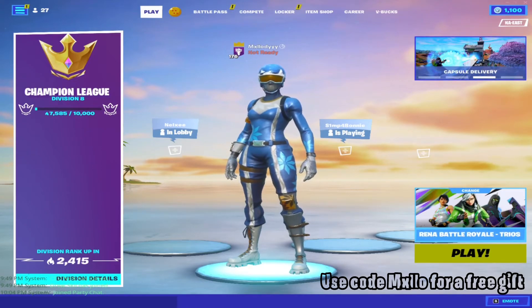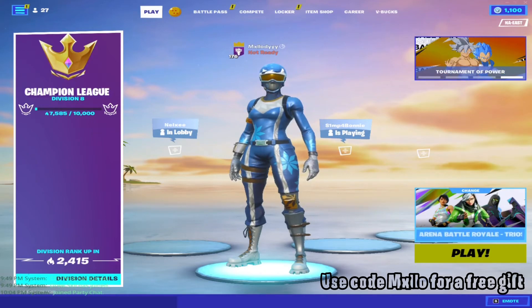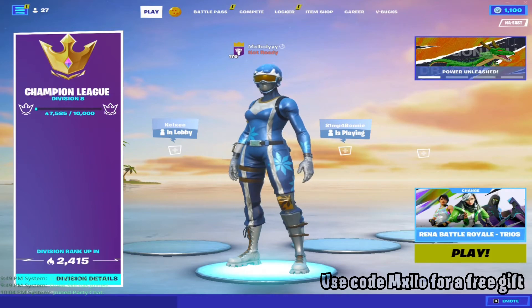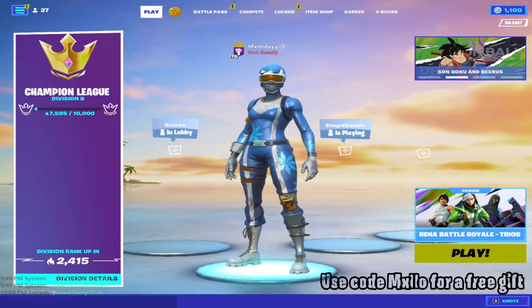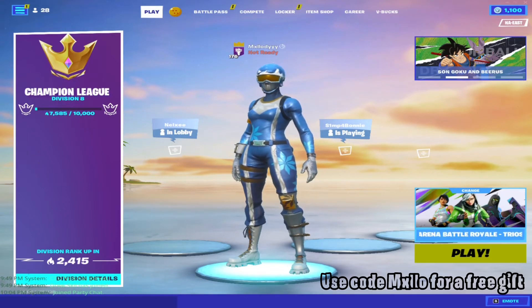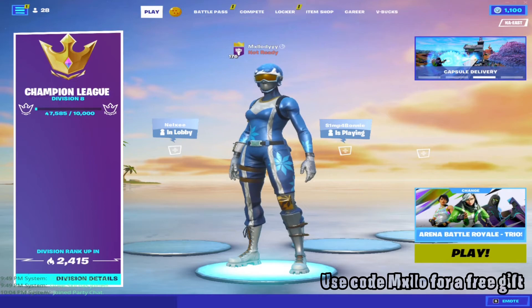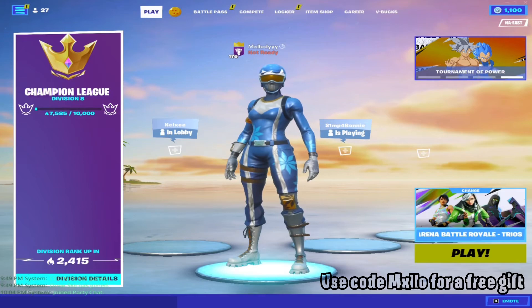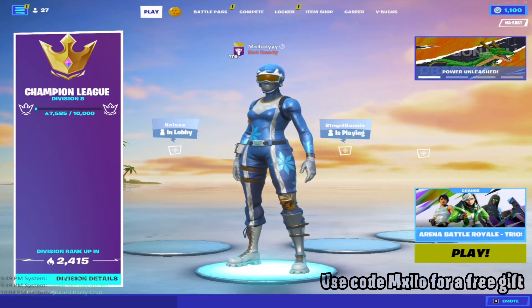Link your Epic Games account and just partner up with someone if it's a duo tournament or whatever, and you'll be all good to go. You can do this whenever you want because someone's always hosting. You can also host your own customs, and you don't actually have to pay winners — Rematch GG will pay the winners that play your custom game. You do need a creator code to host, but you don't need one to play.